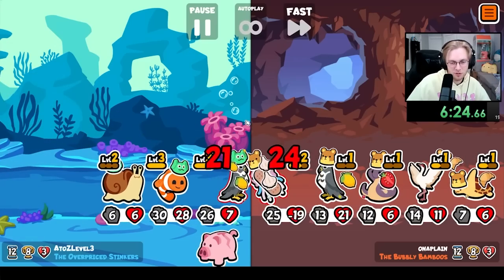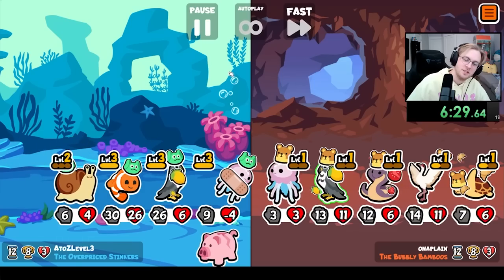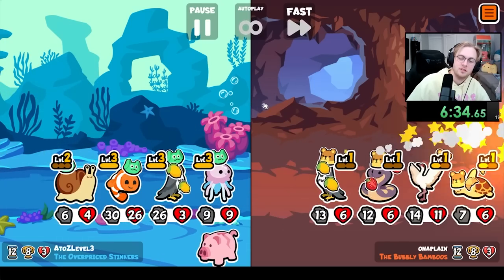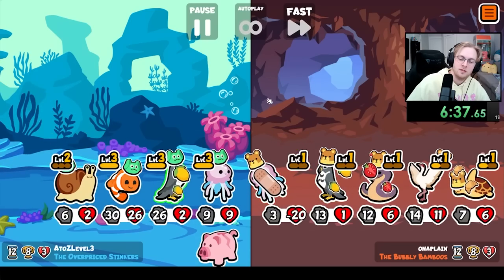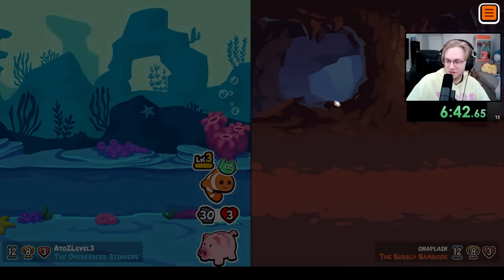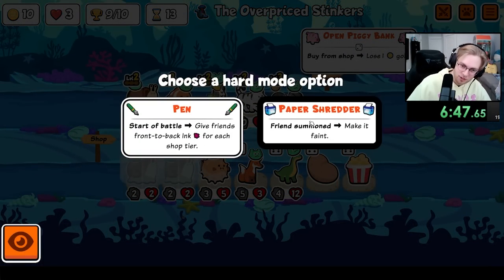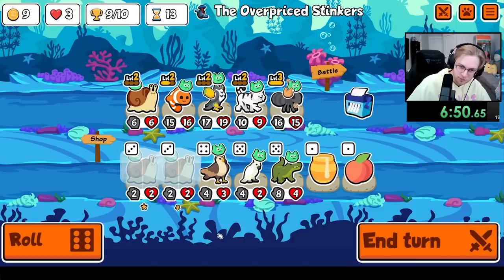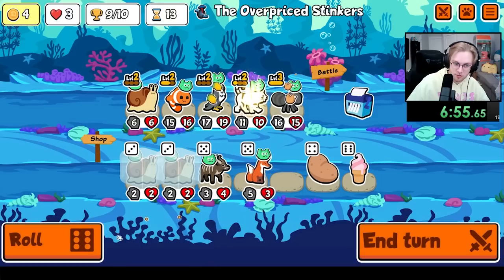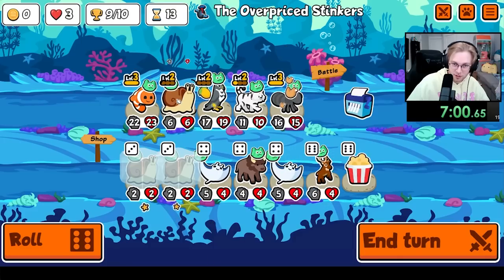I really wish you would have crit there. Oh, this sucks. Please stop. Are we fine? We're fine. Okay. What is going on? Oh no — maybe this is how we lose. Because paper shredder with falcon is horrible, now that I have thought about it.